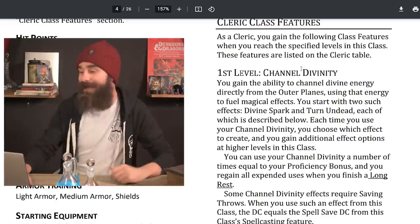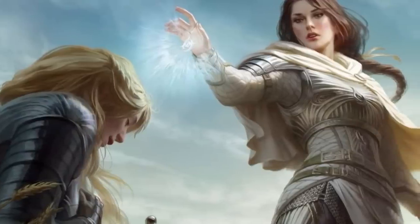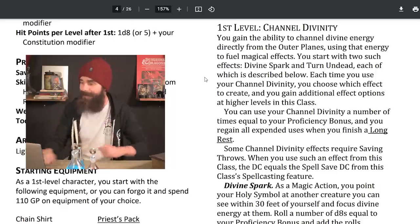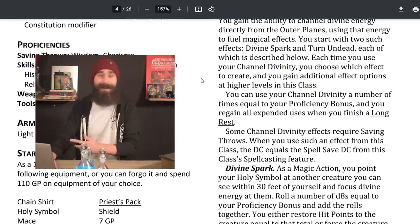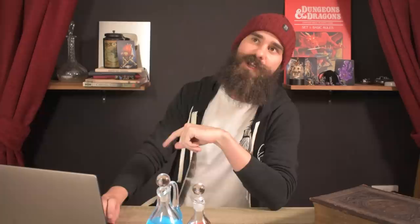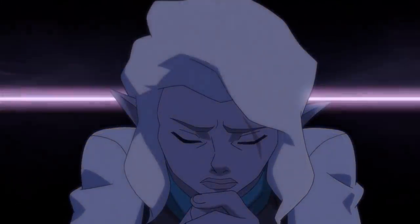Looking at the class features, there's already a major change at first level: Channel Divinity. You gain the ability to channel divine energy directly from the outer planes, fueling magical effects. You start with two effects — Divine Spark and Turn Undead — and gain additional options at higher levels. You can use Channel Divinity a number of times equal to your proficiency bonus, regaining all uses on a long rest. It used to be once per short rest, but now you get more uses overall long-term.